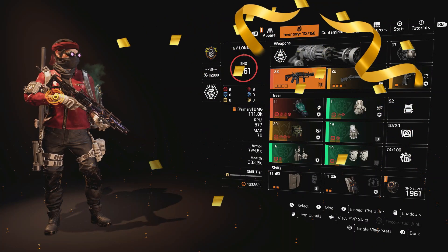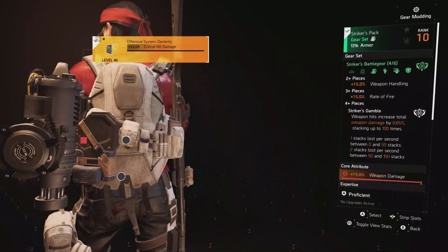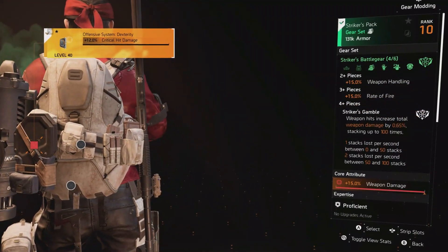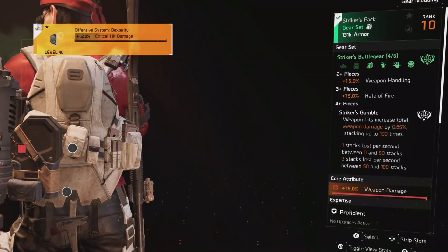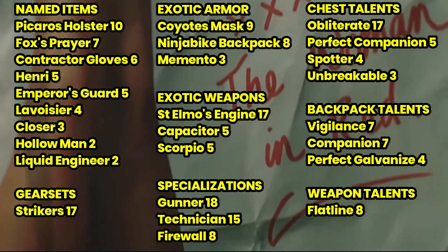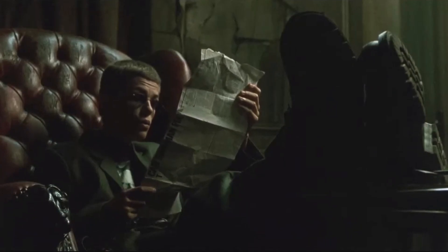There really is no debate when it comes to the best DPS gear set in the game. With the weapon handling, rate of fire, and incredible amplified weapon damage buff, there really isn't anything that can get close to it. Let me know in the comments below how all of this stacks up against your favorite builds, and don't forget to check out that video on how to use the Ninja Bike Messenger Backpack the way it really should be used.